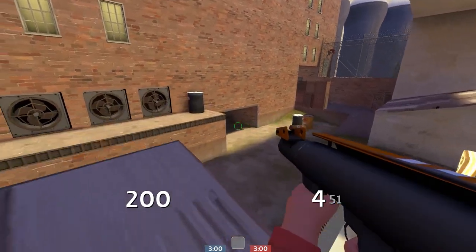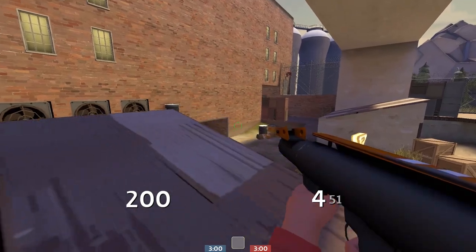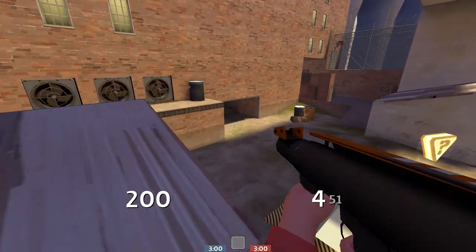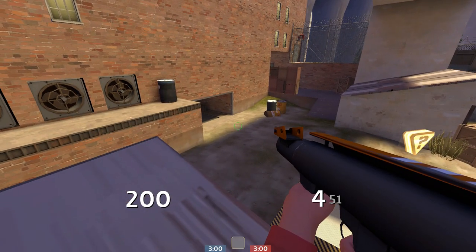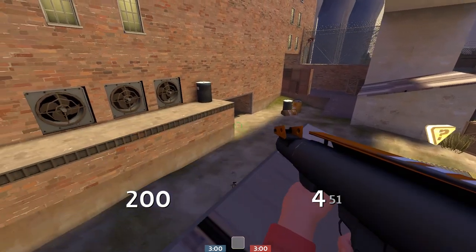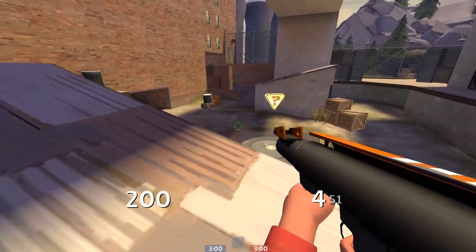Another thing to work on is trying to have your flank, when they do go behind, work with your combo and sync up their pushes so you can really get a pinch on the enemy team — whether it's only your flank causing a distraction and instantly dying, that'll at least open it up for your combo to push in and take point. That coordination can be very powerful on this map.